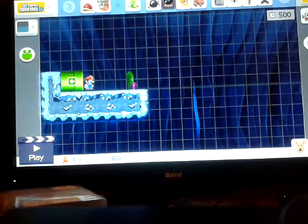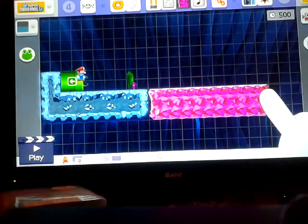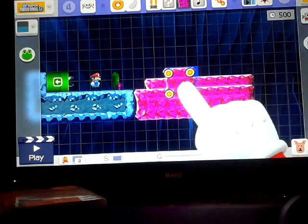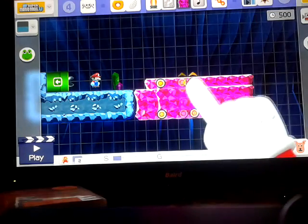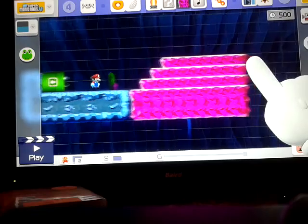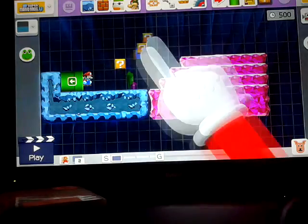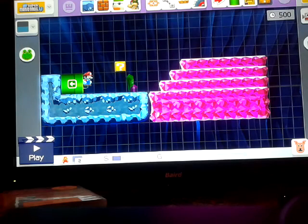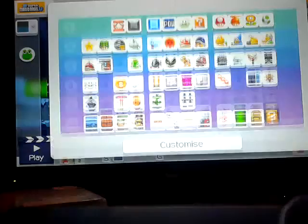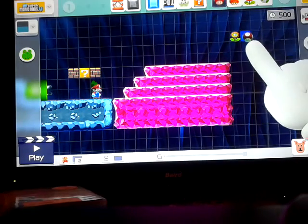I'm going to get rid of this and put him in the pipe so you can't go back through. I think we should have a few of these pink rocks from Super Mario U — if I just build them up like this, make some sort of staircase, and then in here we can have a mystery block. Sorry if I keep placing two blocks instead of one because my screen is scratched.